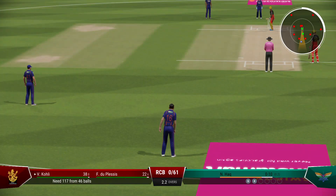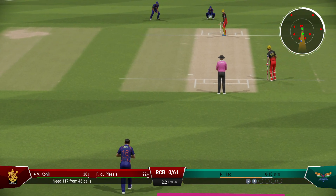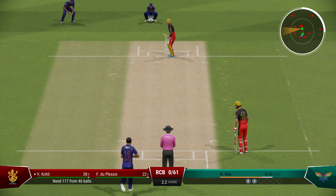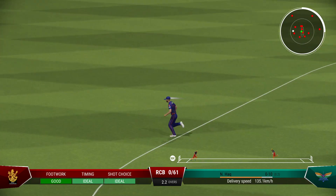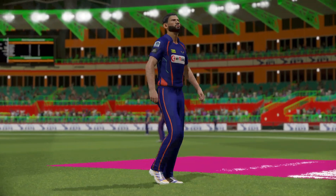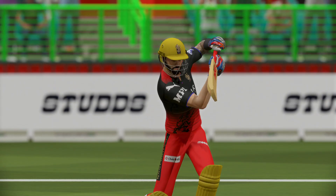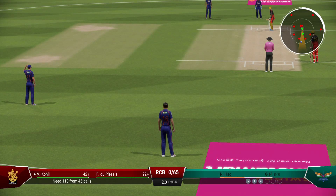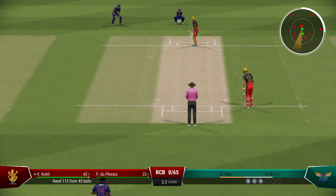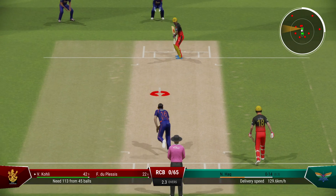Back-to-back boundaries — the bowler will be searching for something now, just a dot ball or two to settle things down. Four runs, square of the wicket, excellent shot — too much room given, it came onto the bat really well and a beautiful shot that just raced away. A little short on that occasion — needs to adjust the length slightly to be just a little fuller. Too short on this pitch and as we've seen already it makes it very easy to score.